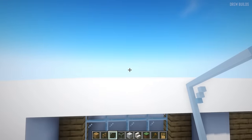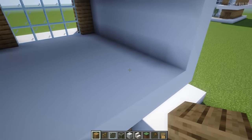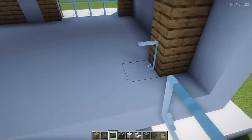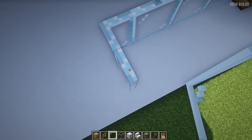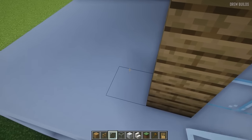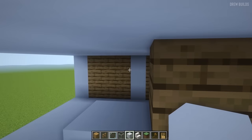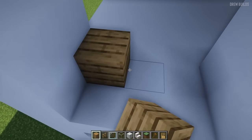Adding some glass panes here, then around the back we're going to do the same exact thing as the front — one two three, then one two three four. Add that there we go, then build this one two three and add the same pillar that we did with the concrete right here. Then do the same thing here and add wood in.